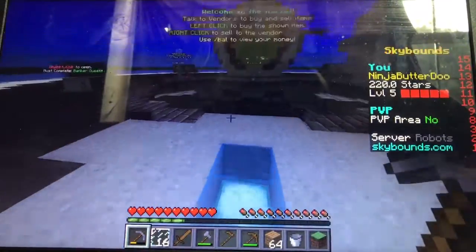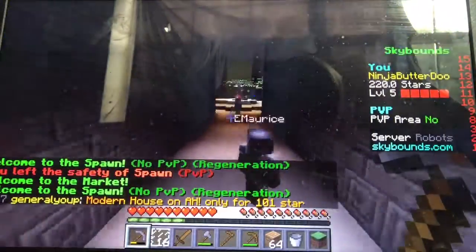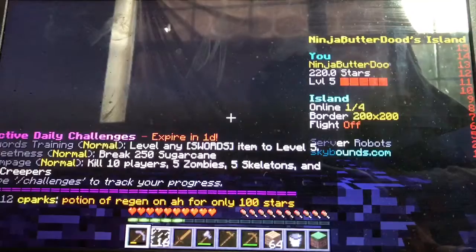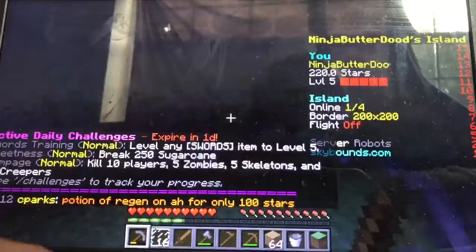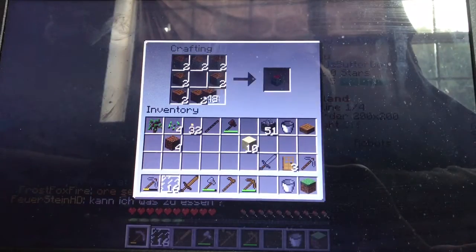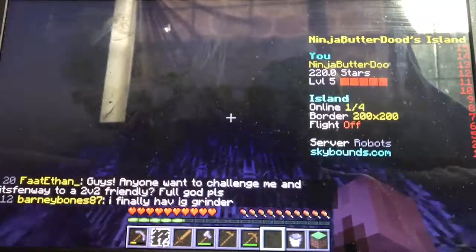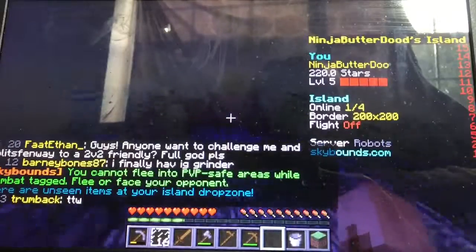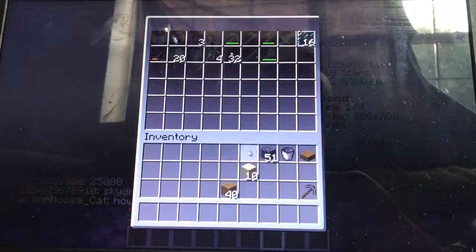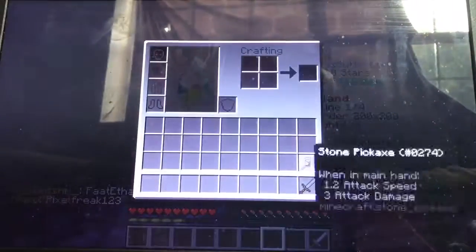This is the hardest part — sell a thousand more stars. I'm gonna go portal to spawn and store my stuff in a chest. I have a chest back there. I'm gonna bring my sword with me and a pickaxe.